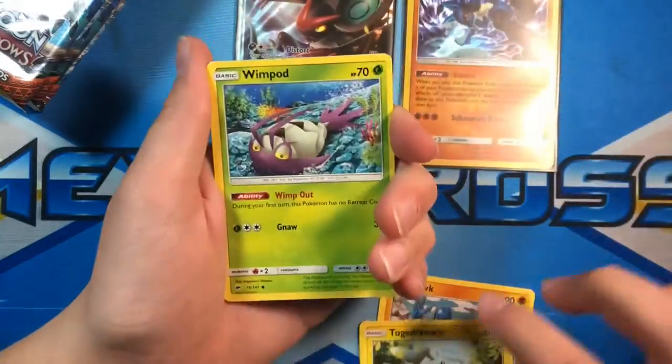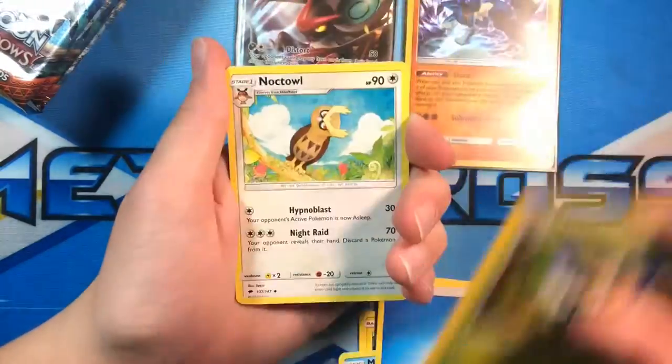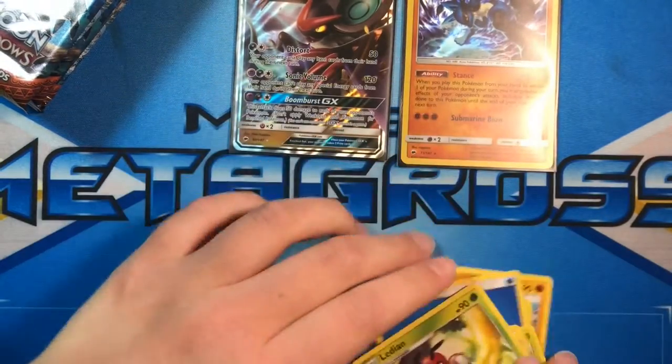Sawk, Togedemaru, Wimpod, Rattata, Magikarp, Energy, Simisage, Noctowl, Dusclops, Reverse Holo Venipede, and a Ledian regular rare.